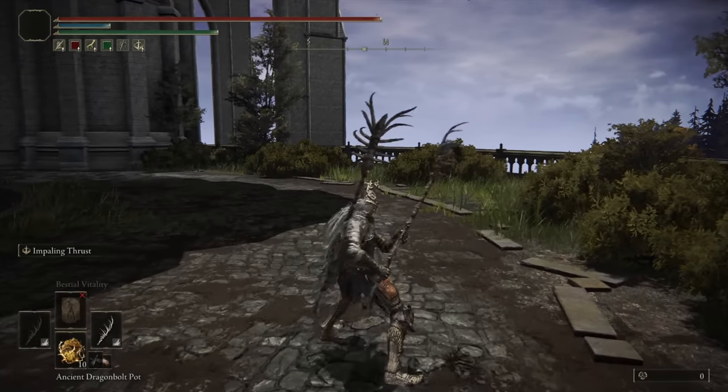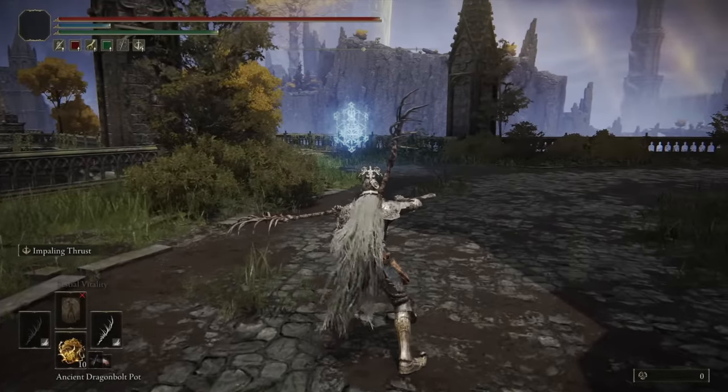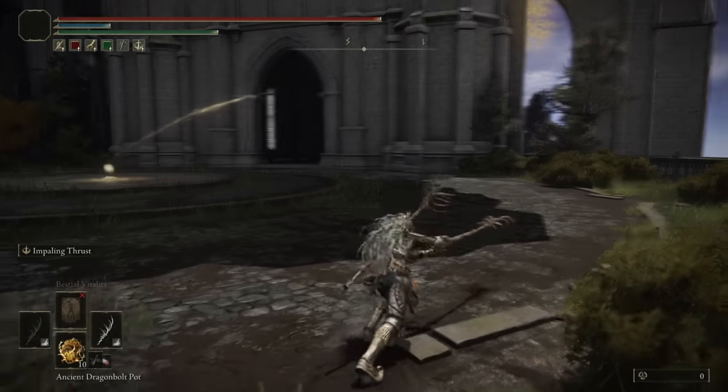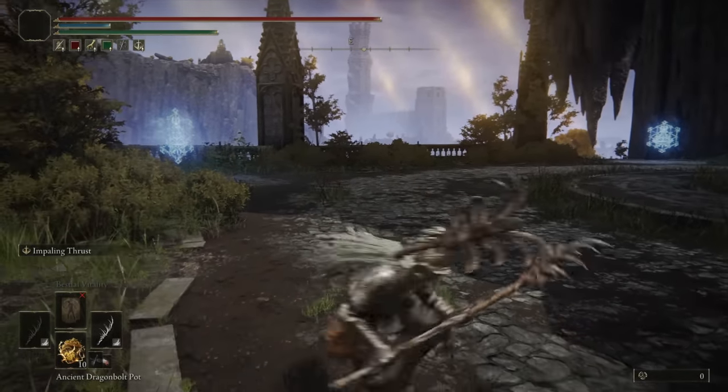The Rolling and Crouch Attack are an Upward Slash. I find this useful when your opponent is always rolling towards you. When fighting with a spear, opponents tend to roll left, right, or try to get behind you to avoid the extended range. This can be a good mix-up because it hits around you, making it easier to land if they're rolling towards you.